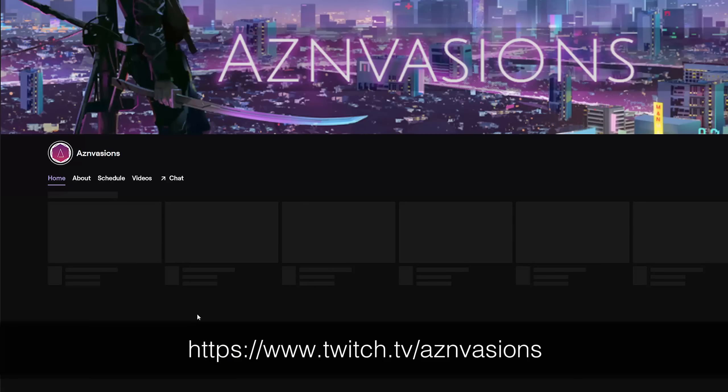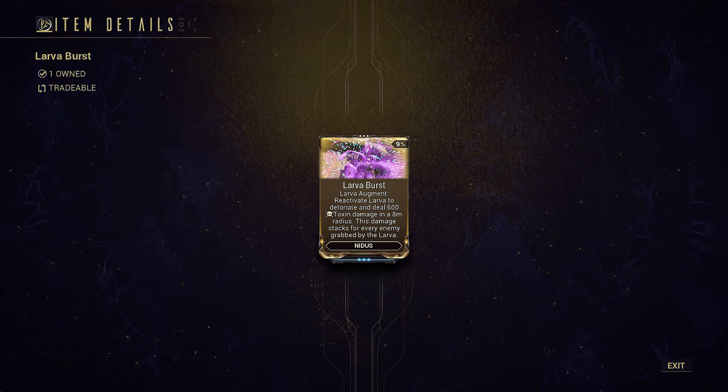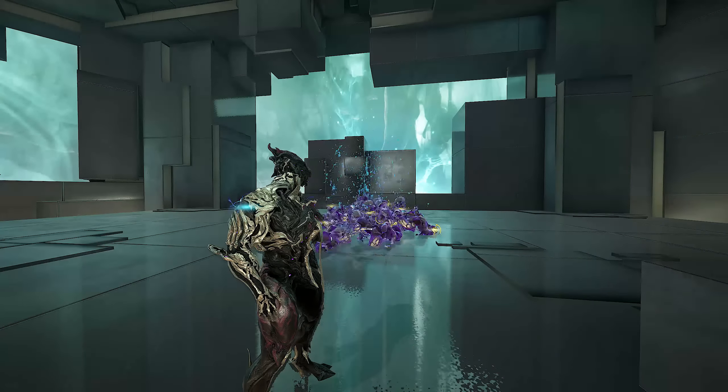It's a very simple Nidus build focused around Larva Burst, an ability augment that blows up anything pulled into his Larva Ball. The only issue with it is armor scaling, and that is where Veilbreaker comes in.